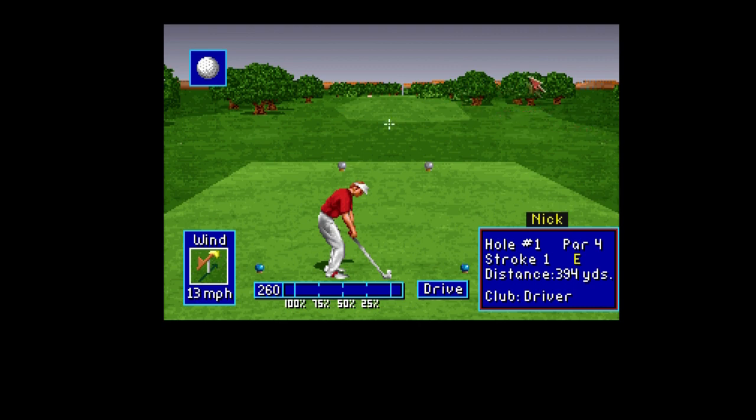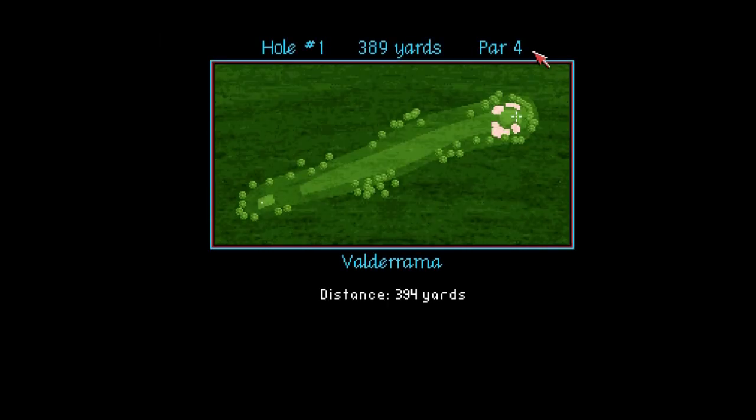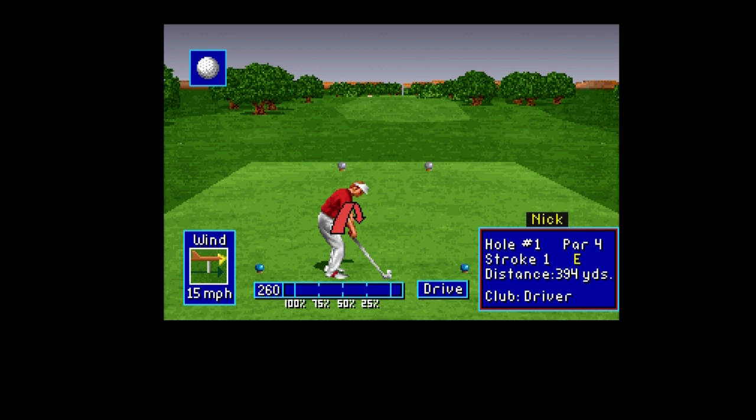Here we go. Graphics are a lot better than the first one straight away. Here's some bird sounds. There's the map - quite straightforward, we need to knock it down there. 389 yards. It seems to select the best club automatically.